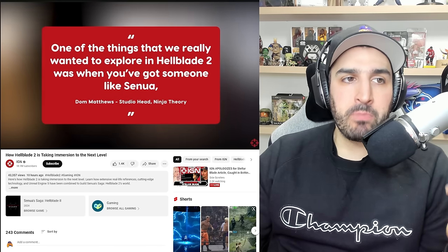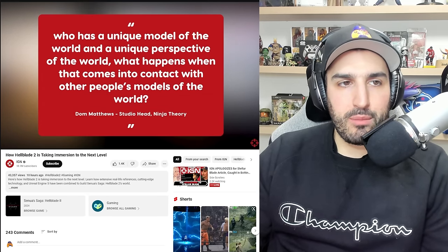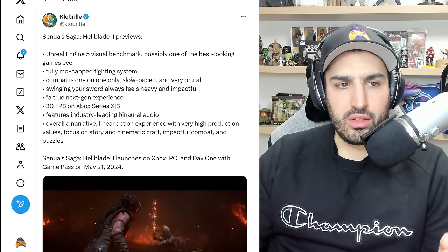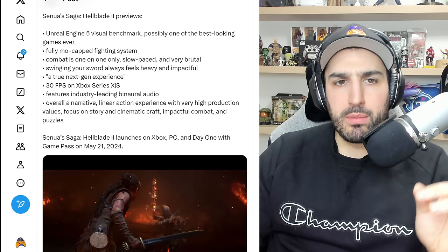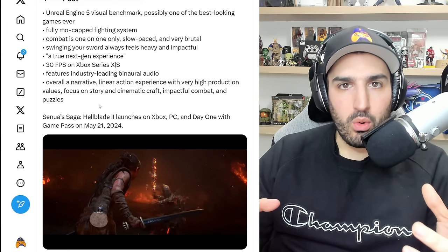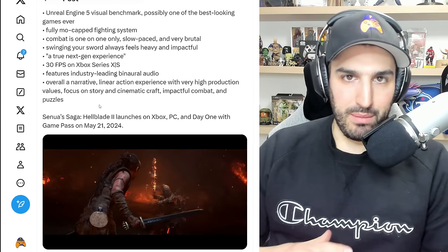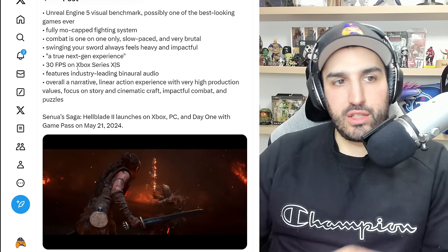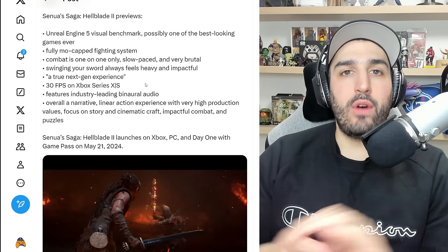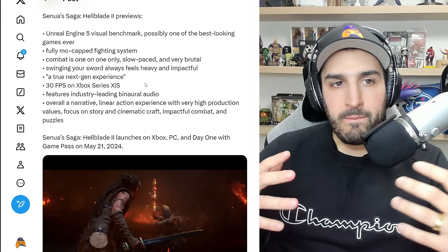We got a bunch of previews — all the major big outlets were the ones that got hands-on. There's a nice preview from Clobro breaking down everything we did learn. It says: Unreal Engine 5 visual benchmark, possibly one of the best looking games ever made. The combat and everything looks a lot more fluid, very gory, with a lot more animations when fighting each enemy. They say it's a fully mo-capped fighting system, and from the previews, there's behind-the-scenes footage showing it.